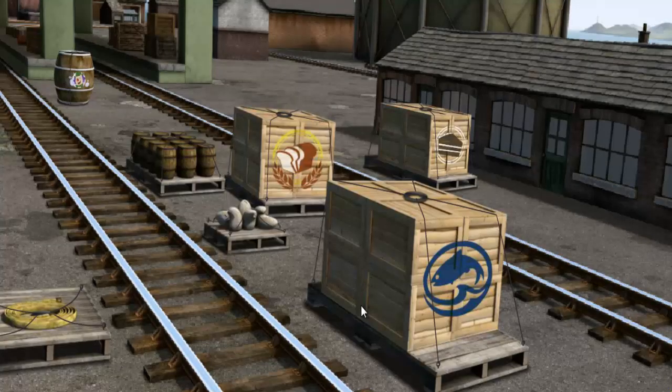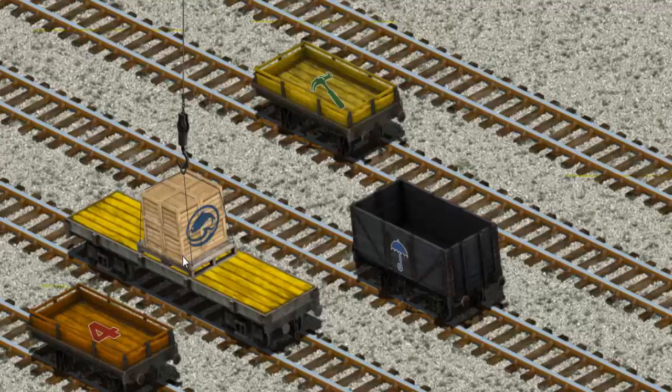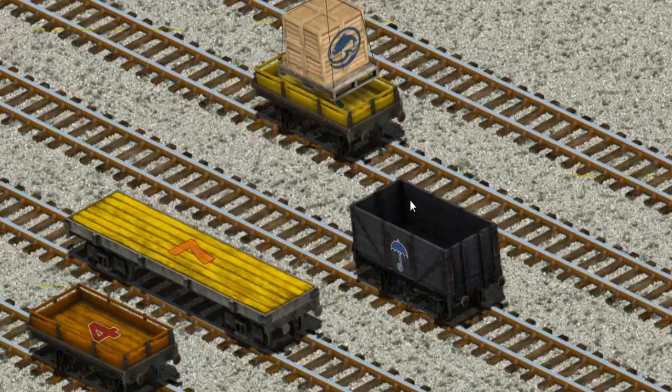Play again. It's a busy day at Brendam Docks. Thomas and his friends have many deliveries to make. Den must deliver the crates of fish to Knapford Station. Help Cranky find the crates of fish. Show Cranky where the crates of fish are. That's it! Let's lift and load. Now the cargo must be loaded.